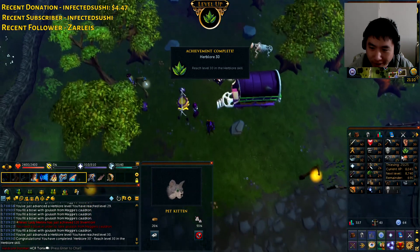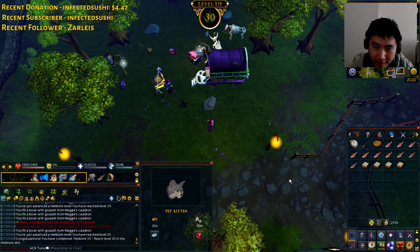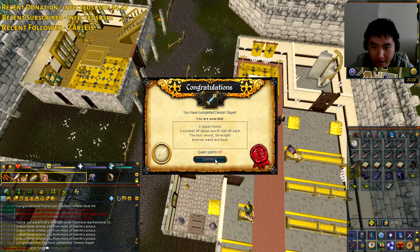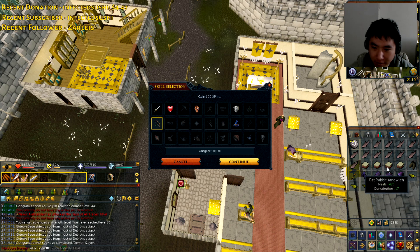Level 30 Herblore which means I have all the level requirements for the Evil Dave's Big Day Out quest. Unfortunately I still haven't done any quests leading up to that. Silverlight quest complete, and I'm just gonna rub it on range — it doesn't really matter what I rub it on anyway.